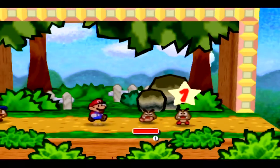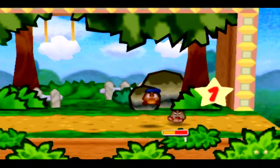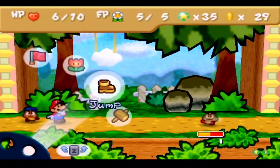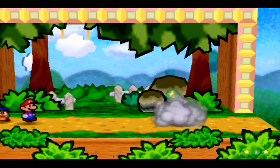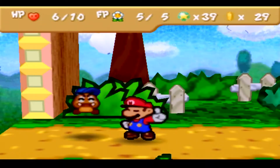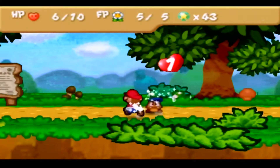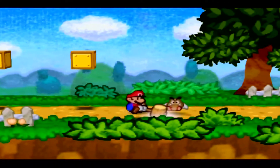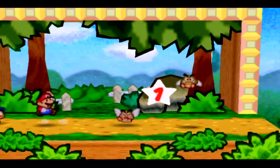As you can see, Goombario can jump just like Mario — he works pretty much the same way and won't be changing throughout the game, but he will be getting more abilities as time goes on. I'll explain that when it comes to it. We're progressing slowly — I'll be cutting out future battles unless they're interesting. Now we can Tattle on enemies, which is pretty interesting.